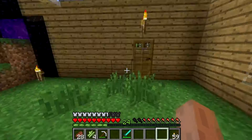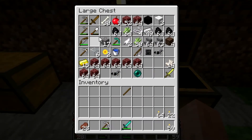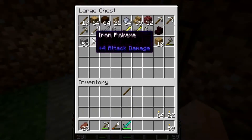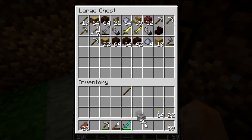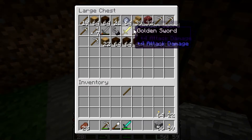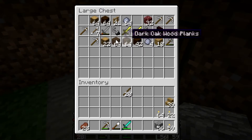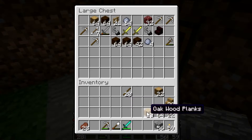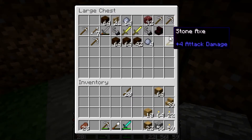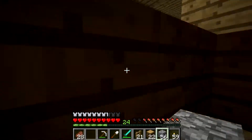I wish I could make him sit. Let's go in — we need our shovel and some wood. I wanted to put nether quartz as the floor but we don't have any, so we'll go without. We need some sticks, walls and stuff, so let's grab some wood. We need fences too — there we go, now we're ready.